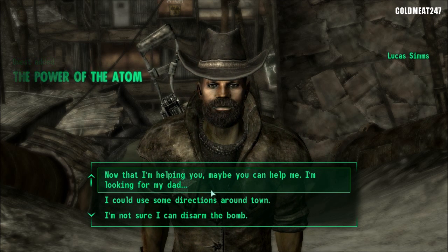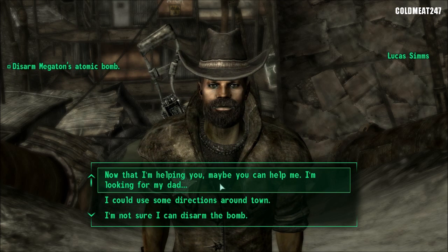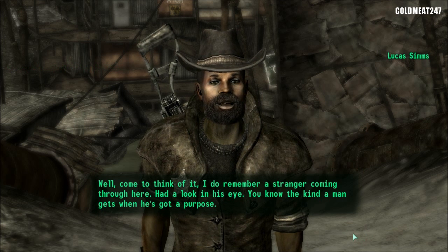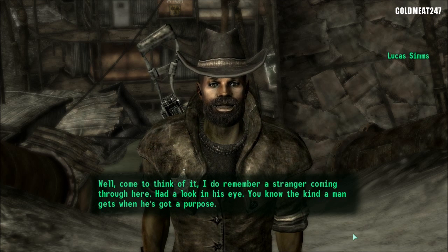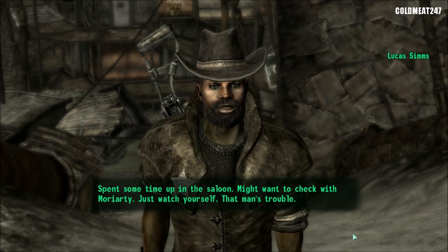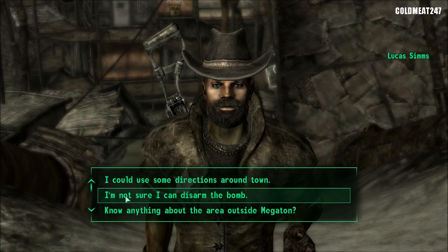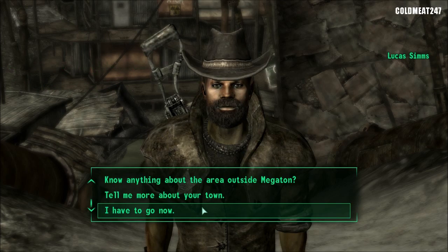As soon as we accept the quest, we ask about our dad. The Sheriff says he does remember a stranger coming through — had a look in his eye, the kind a man gets when he's got a purpose. He spent some time up in the saloon. Might want to check with Moriarty — just watch yourself, that man's trouble. Excellent — so the next step is to go to Moriarty's Saloon right behind him, and we'll go right now.